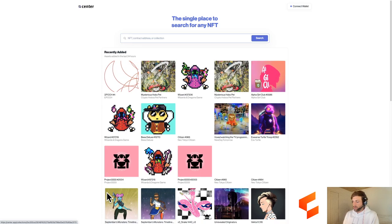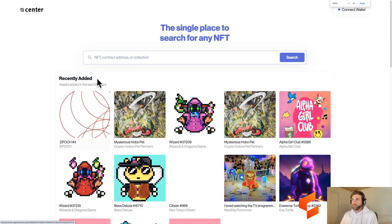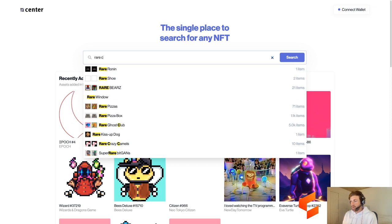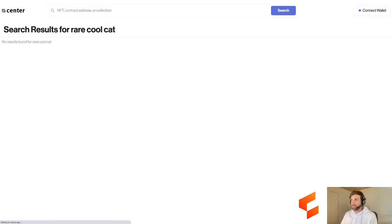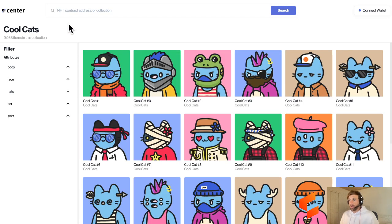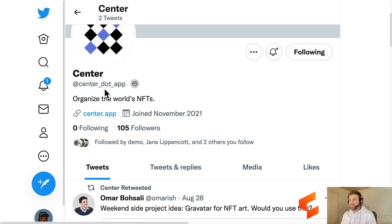Moving on to Center. Center is organizing the world's NFTs and I believe they're doing a search engine. This isn't just any normal search engine - let's go for Cool Cats in general. It shows us a pretty good little search engine for NFT collections that are out there. And that's Center, organizing the world's NFTs.